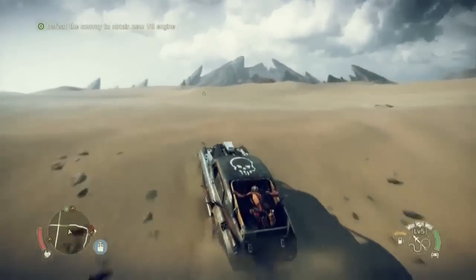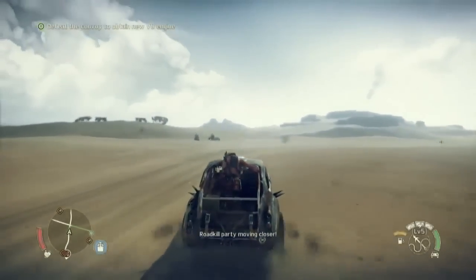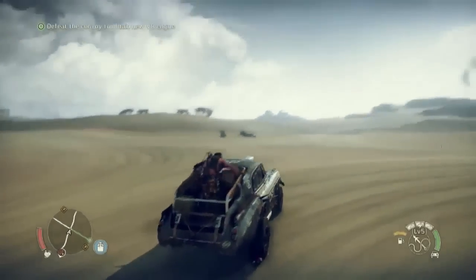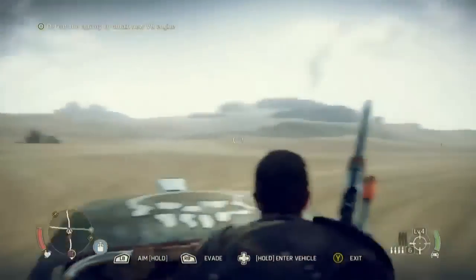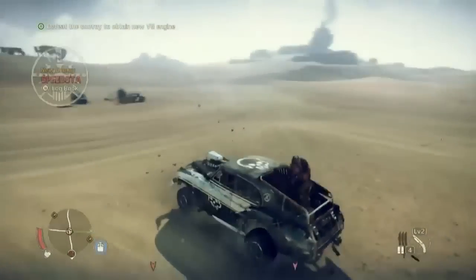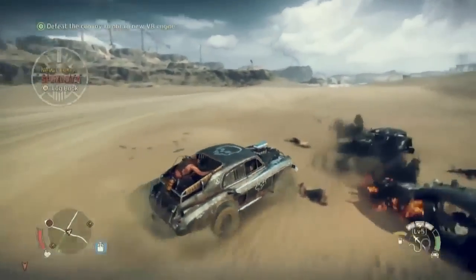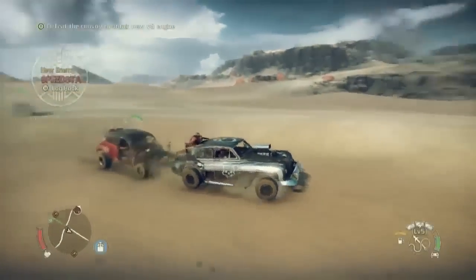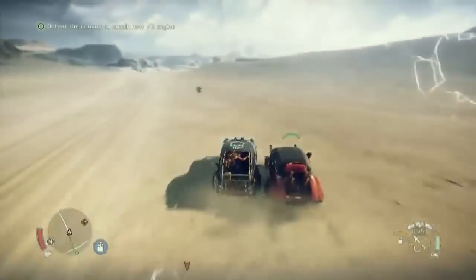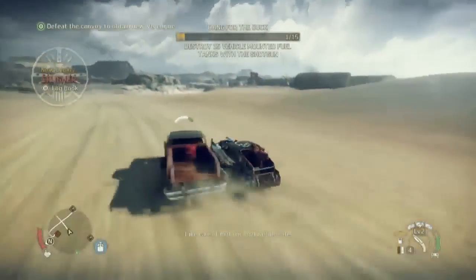You might choose something that is really heavyweight, has a massive ramming grille, but you're going to need tires with high traction and a heavy motor to power that kind of vehicle. Your weakness is probably going to be that you can't survive in rocky ground — you're going to get stuck, you're going to be a beached whale and much more vulnerable. Whereas I might choose something with better suspension that allows me to go over rugged rocky terrain, maybe explore more of the world that you can't get to. So your Magnum Opus will really be an expression of the choices you've made and your player style.